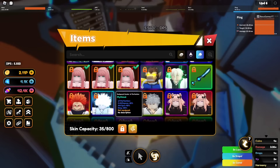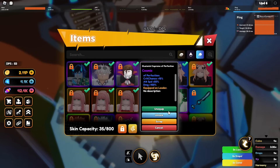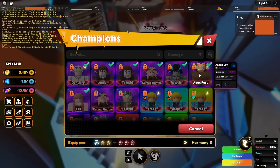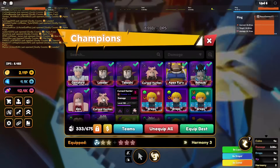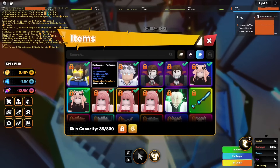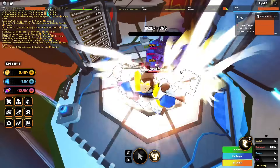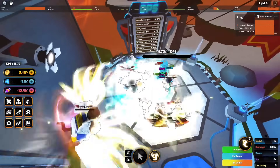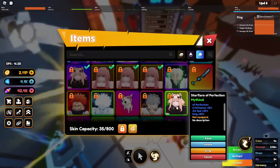We also have Bretsuki, so we're gonna equip that on him. We're gonna equip this unit on Makima unless we get her cosmic skin. We're also gonna equip this on Keshi, and we have the Apex Fury cosmic skin too. Now we have cosmic skins on all units possible. Curse Hunter doesn't have anything right now — I only have five cosmic skins total, so I still need to get the Gojo skin sadly.